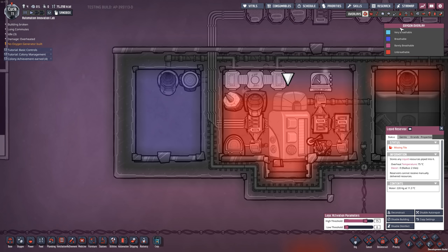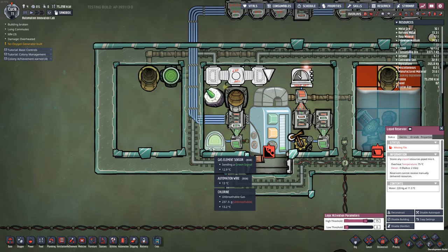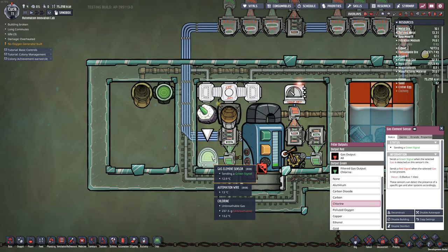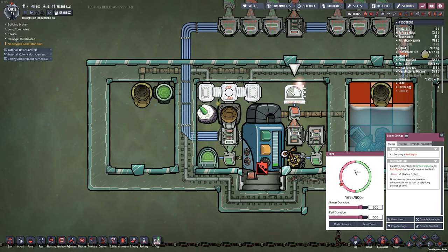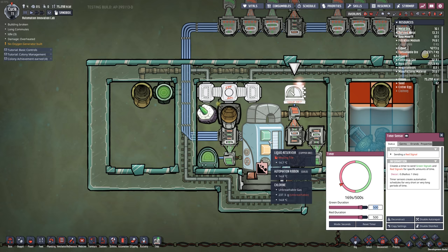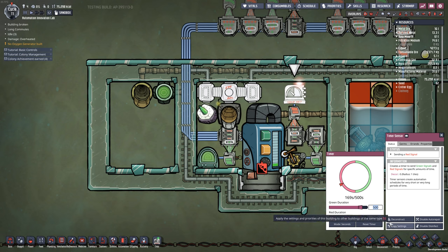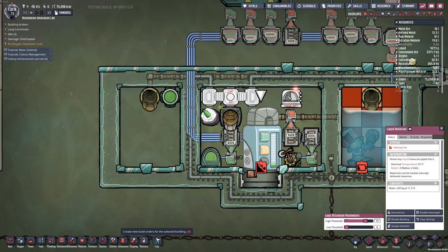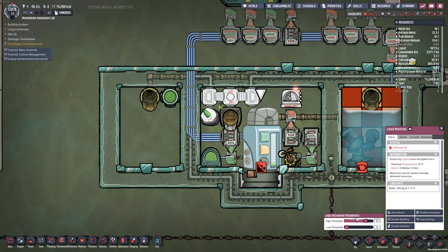I have a whole automation signal setup to bring the water in, hold it for a certain amount of time, and then output it to the left. I also have safety sensors: a gas element sensor looking for chlorine in this environment, and automation signals to send water into the reservoir for a given time, hold it, then offload it. I'm setting each timer to 400 seconds. The last automation signal comes from the liquid reservoir — they've now added automation to liquid and gas reservoirs, working like a smart battery.